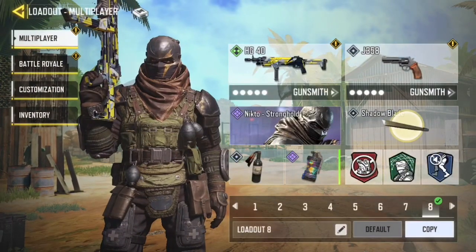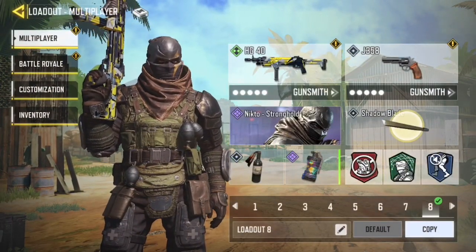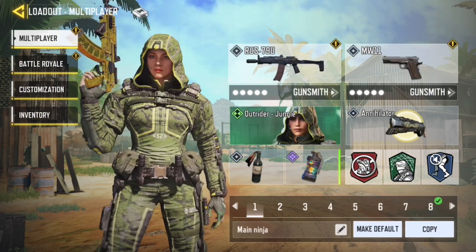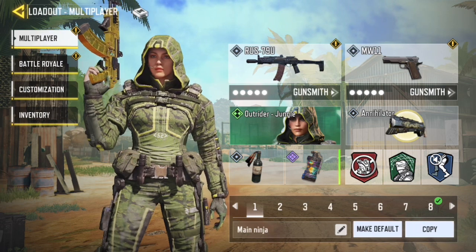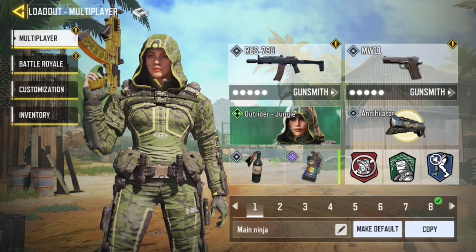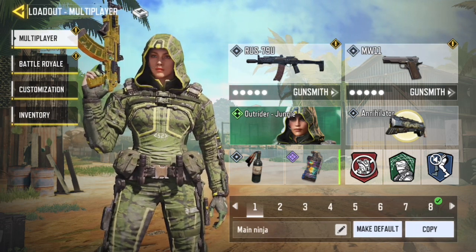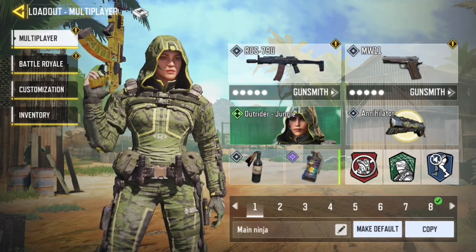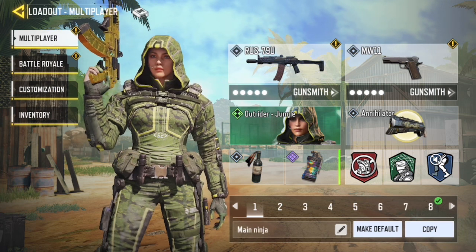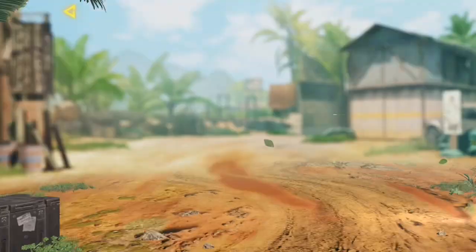I'm going to be showing you my classes and my settings at the end. First I'll show you my main classes so you get a rough idea of good setups, including the best QQ9 setup. And when I say best QQ9, I mean the best — forget what other people are saying. This QQ9 is absolutely amazing: low recoil, high damage, high mobility, all in one package.